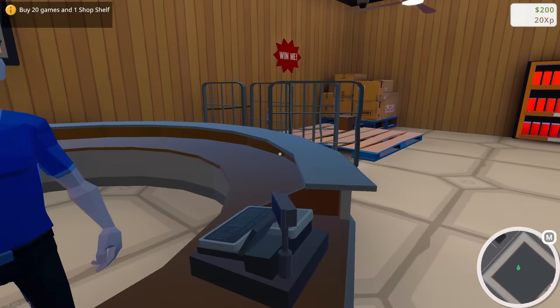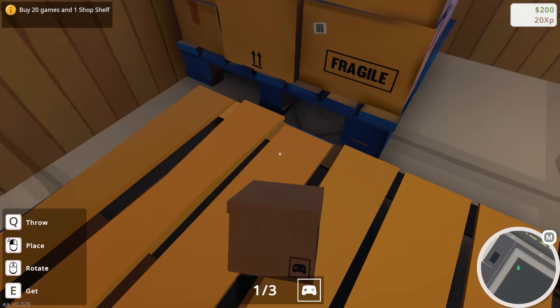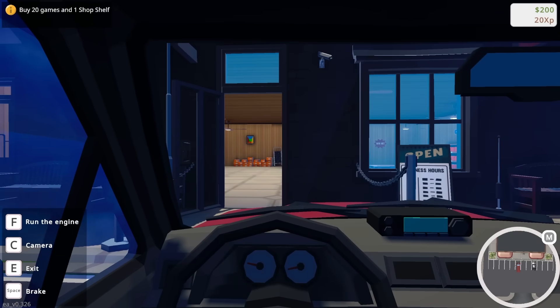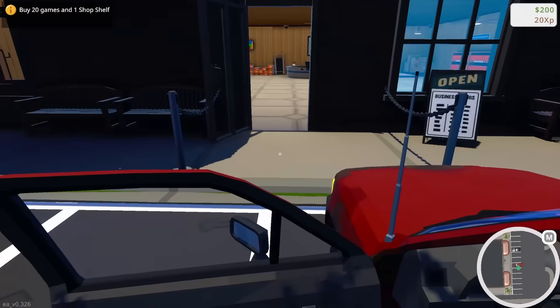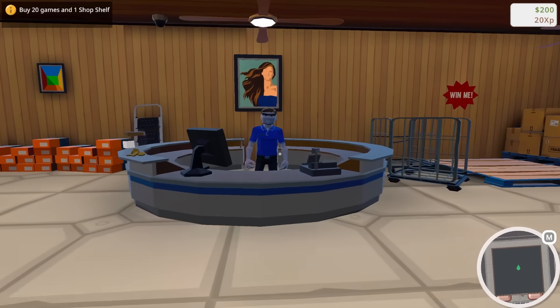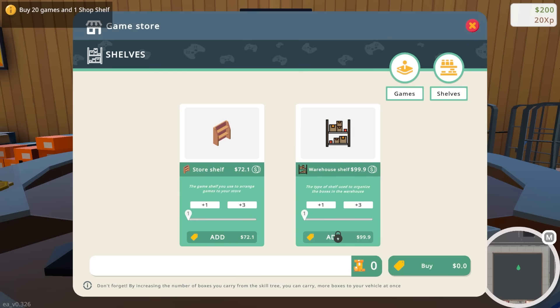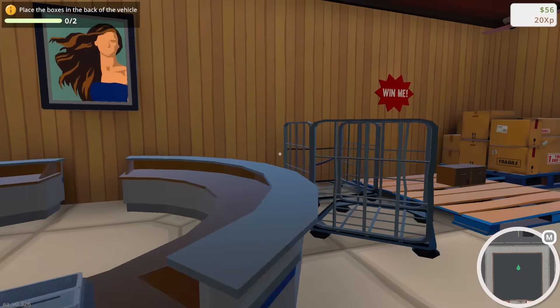Oh no, it's locked right now. I think I have to first deal with this. Then we just place this here in the back. Oh, I need to buy a shelf — that's why it wouldn't let me buy any more games. Do you sell shelves here? Shelves — here we go. Store shelf, and then you have a warehouse shelf. Let's go ahead and add two of these.